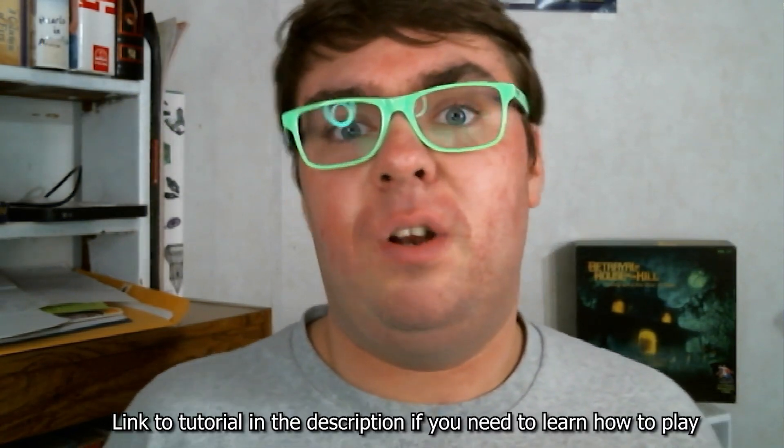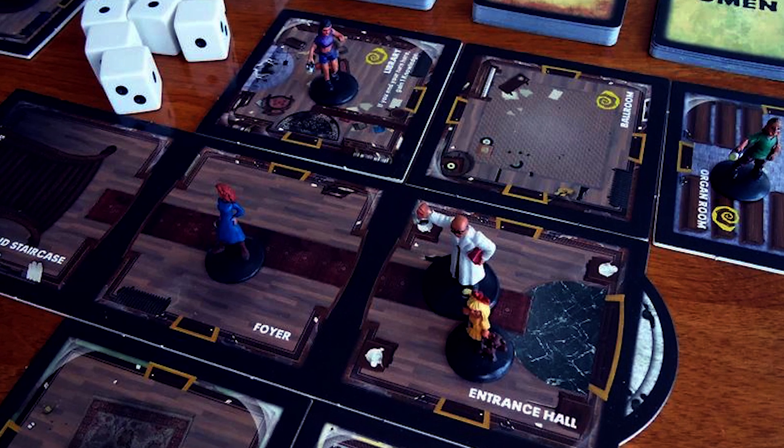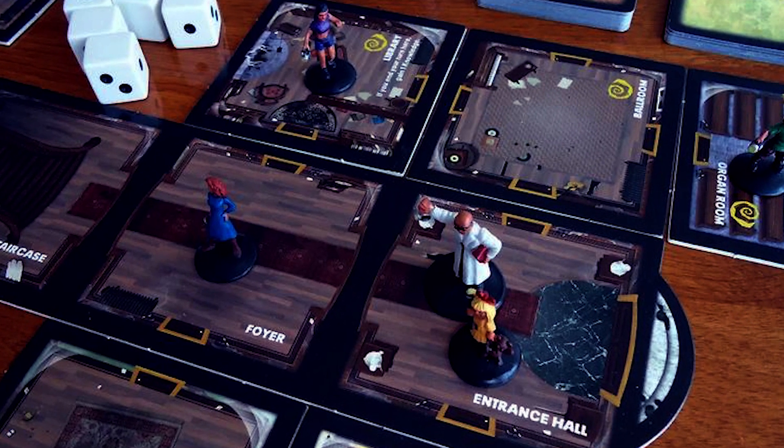Betrayal at House on a Hill was designed by Bruce Glasgow, Rob Davio, Bill McQuillan, Mike Selinker, and T.O.N. Woodruff as a semi-cooperative adventure game where players take on the roles of characters who found a haunted house on a hill and decided to go inside and have an adventure. An adventure that takes place over the course of two phases.